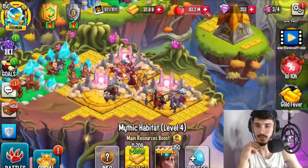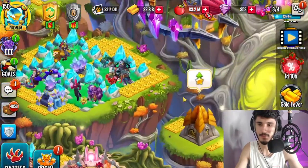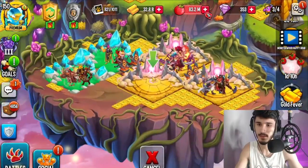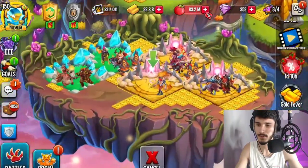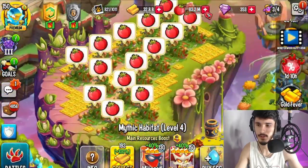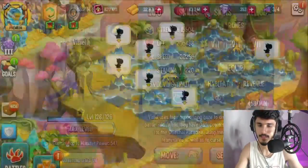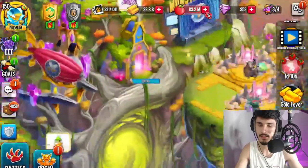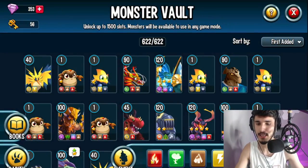That habitat is full. There's a water monster — keeping the water and moving to vault, but there's no space. For now placing it there. This mythic habitat needs fire monsters — going to the vault for fires. Sapman rank three goes there. Gahizu is fire — place it in there. Any more fires? I don't see any more. Two more spots open on this island.